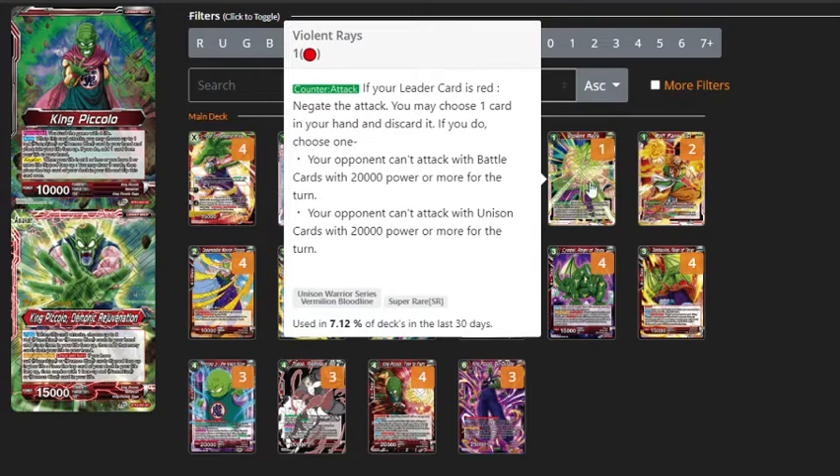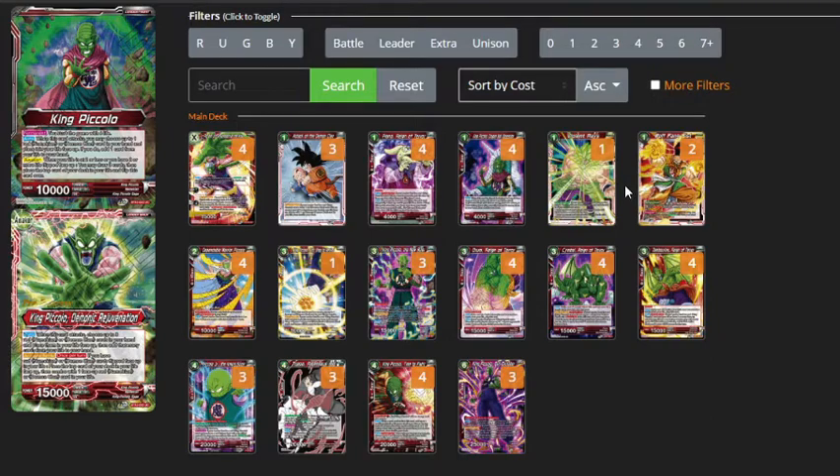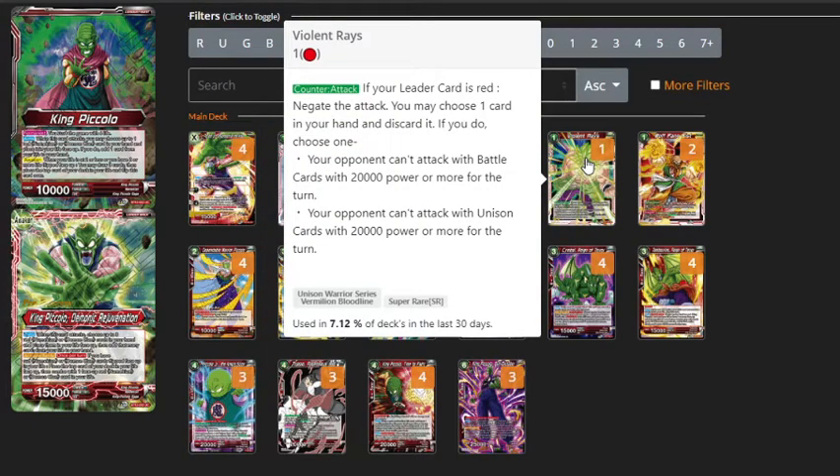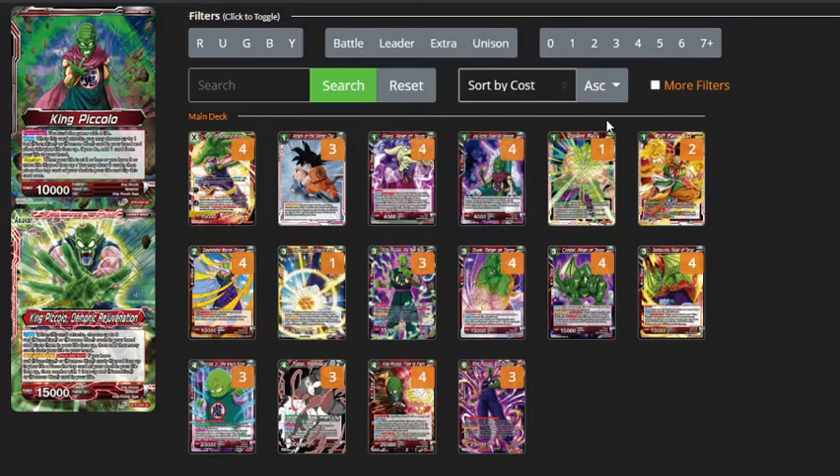Violent Raise is especially good against Red Broly, which is going to be a top contender for next format, because it means a lot of their crit guys cannot attack the turn that you play it. The 4-drop is 20k with 7 skill, so it means the 4-drop won't be able to attack, negating all of the crit swings. Running Yamcha Merciless Barrage isn't as amazing against them because if they're Awakened, any Yamcha trying to kill one of their 3-drop Brolys will just let them use their leader effect to bring out a 4-drop, and that's not good. So that's why I'm running Violent Raise at the moment, but it could easily be a Yamcha.